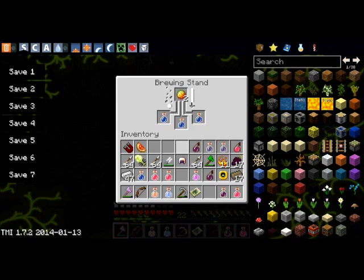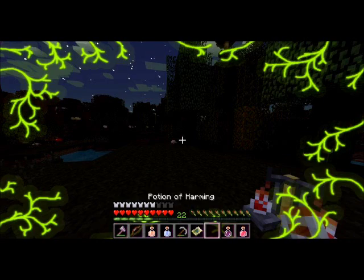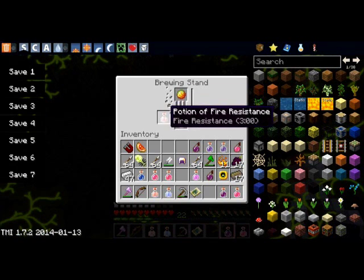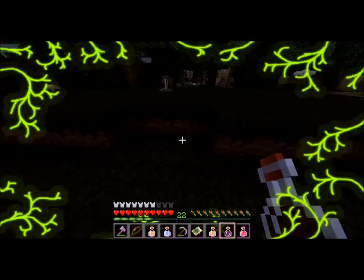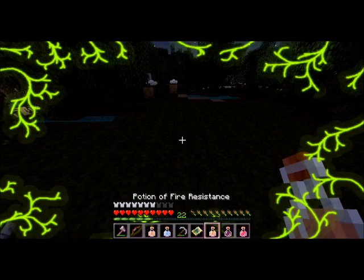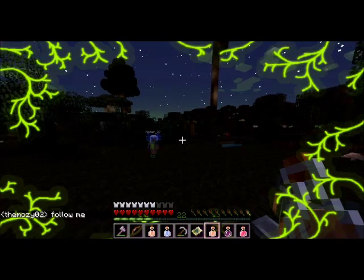So once these are done, we're going to go into the fire swamp and then fight the Hydra. Dun-dun-dun. And they're done. The reason we need to fight the Hydra is because it's a gatekeeper into another dimension, and we have to get to that other dimension. Follow me, Mr. 37.